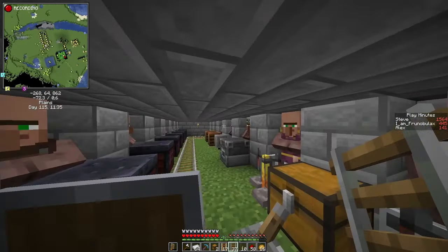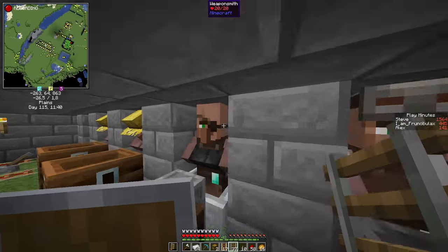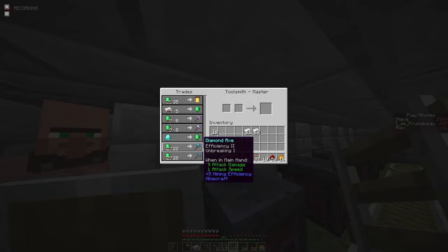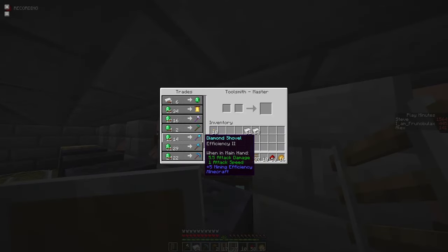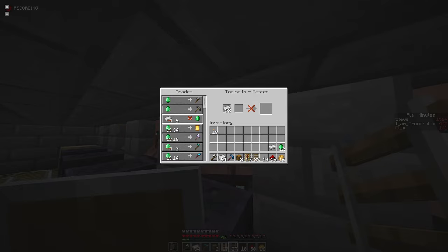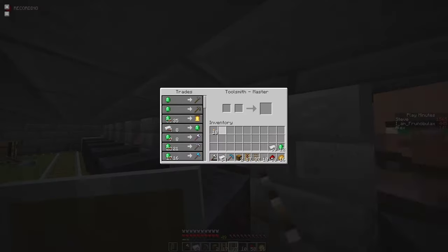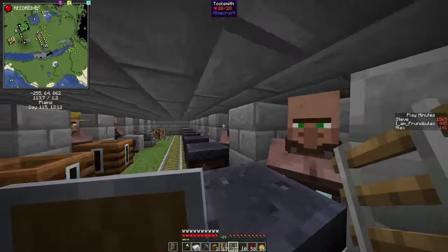Alright, we've got a decent setup. This guy sells us diamond armor, this guy sells us a diamond sword, and these guys will give us axes, pickaxes, shovels, and hoes. It can happen that prices go up, so they won't sell you one emerald for four iron, but one for six or even one for ten. If that happens, just wait a while, don't trade with them, AFK maybe for a few minutes, and the prices will come down on their own.